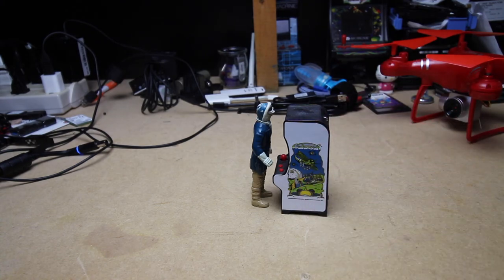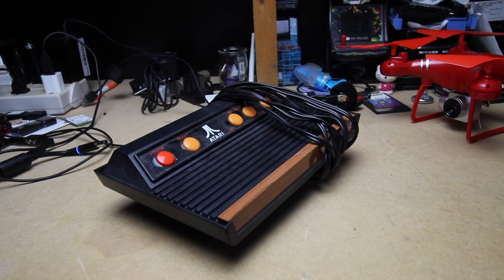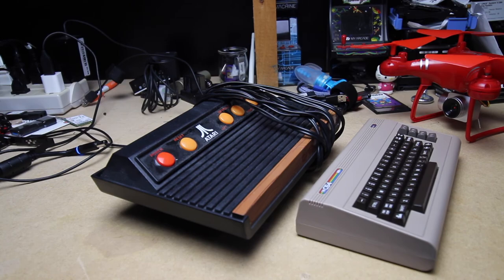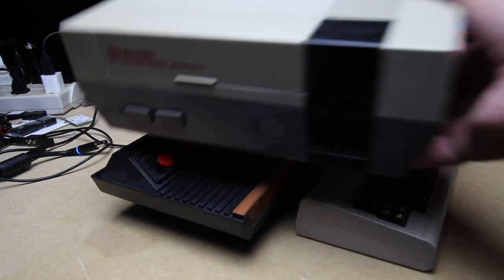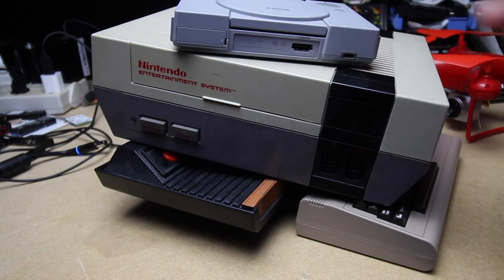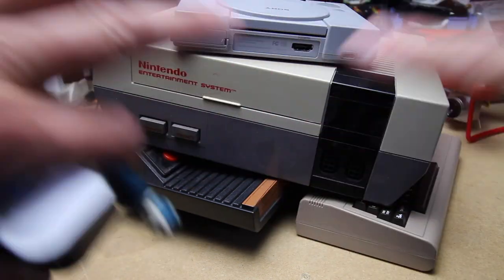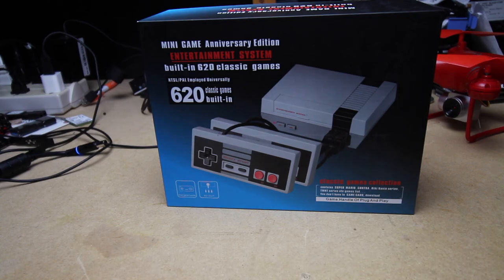Things started changing - we started to get game systems at home. There was stuff like the Atari 2600, the Commodore 64, and then along came the Nintendo. Who didn't love the Nintendo? And then along came the console wars - the PlayStations, the Xboxes, the Dreamcast. But now all of this is tied up into one system: the Cool Baby with 620 classic games built-in.